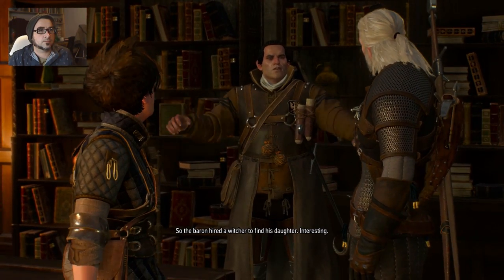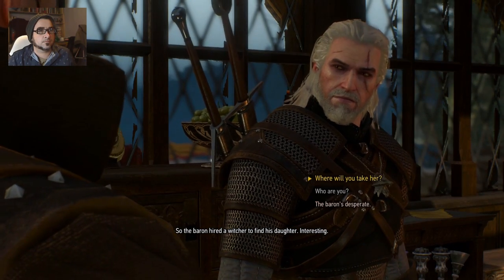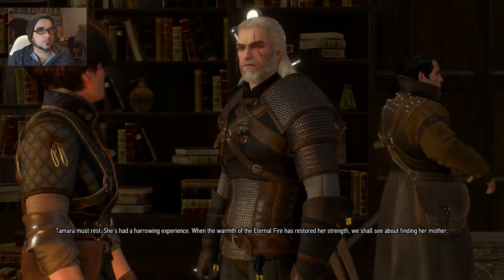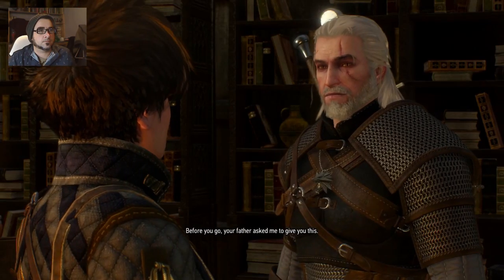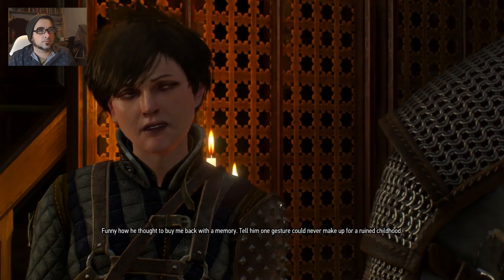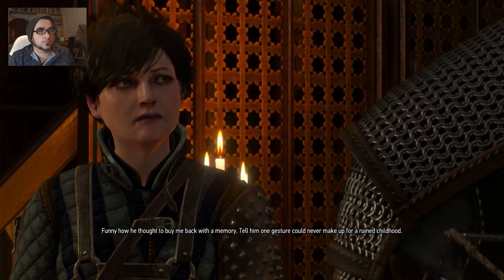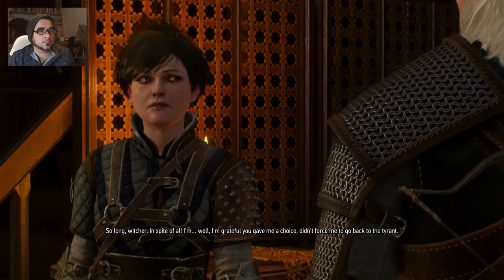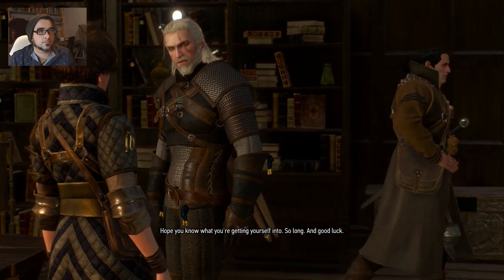So the Baron hired a witcher to find his daughter — interesting. Where are you going to take her? Tamara must rest, she's had a harrowing experience. When the warmth of the Eternal Fire has restored her strength, we shall see about finding her mother. Before you go, your father asked me to give you this. Clara? Father told you to give me Clara — funny how he thought to buy me back with a memory. Tell him one gesture could never make up for a ruined childhood. So long, witcher. In spite of all, I'm grateful you gave me a choice — didn't force me to go back to the tyrant. Hope you know what you're getting yourself into. Good luck.